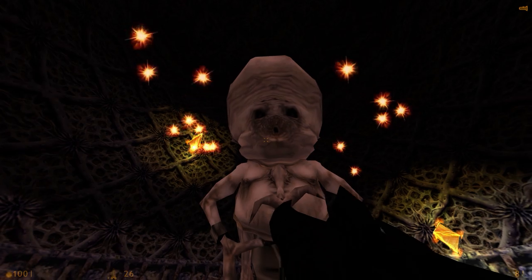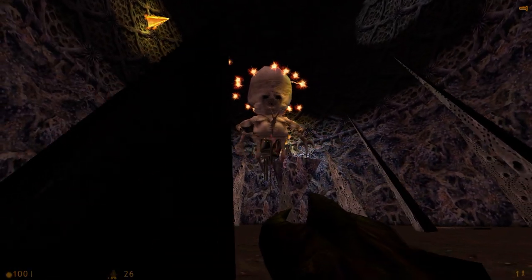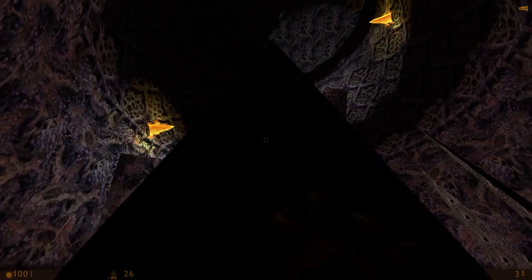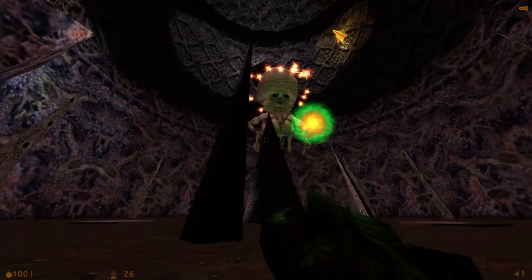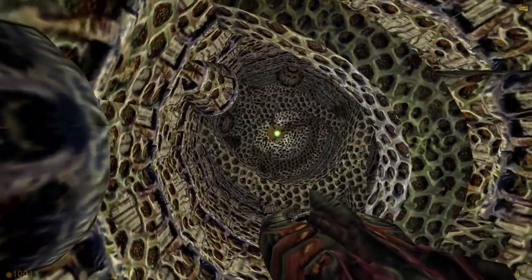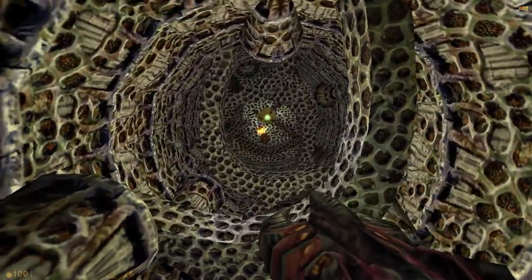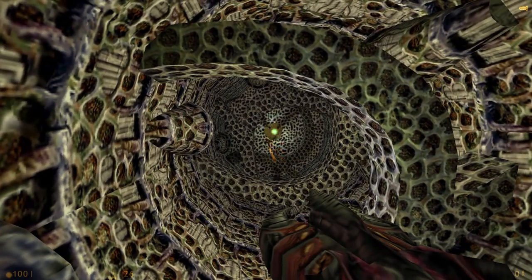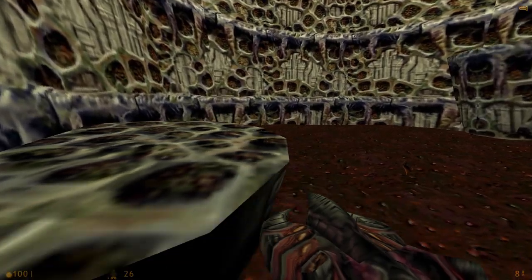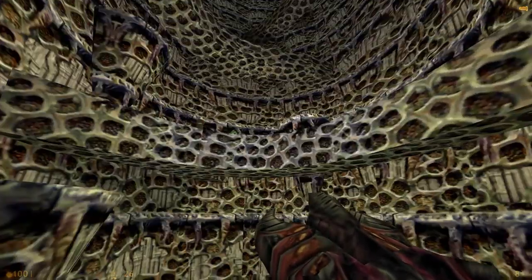Oh what is that - an enemy? Is that a boss? Is that a guy? Well it's definitely shooting at me. That's not friendly - I'll use this, might as well get the rest of the free ammo. I have no idea what's going on, I have to admit I'm more than a little bit confused right now. Do I have to climb back up? I hate jumping puzzles.